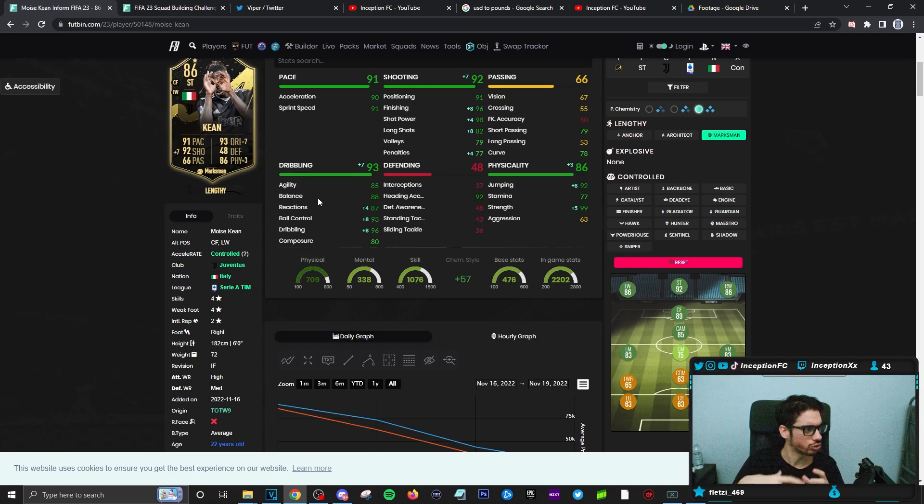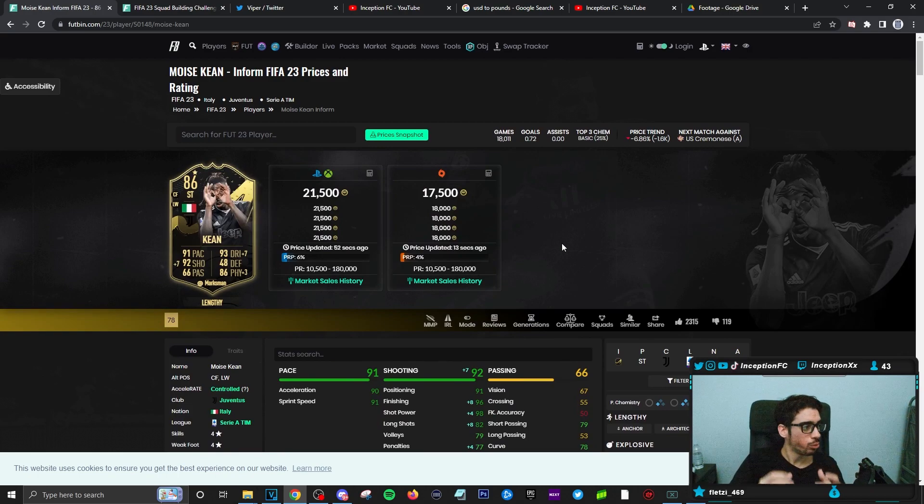80 composure is a little bit on the lower side for certain strikes he could potentially take, but we'll see what that's like in game. This card does have some physical capabilities — for headers or crosses he can actually win the ball in the air, which could be a really huge plus, and he's also working with 99 strength. He is 21.5k on the market, so for a striker playing in Serie A that gives you those Juve links, that's really good value.